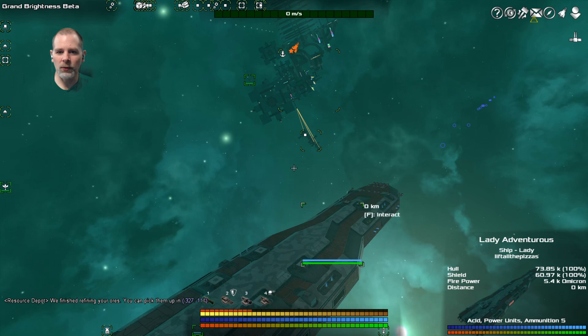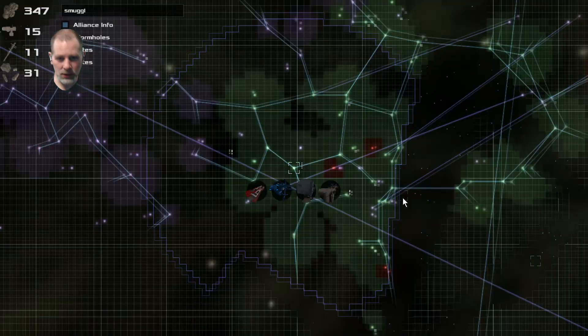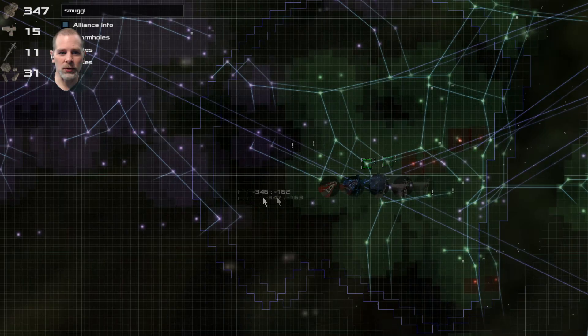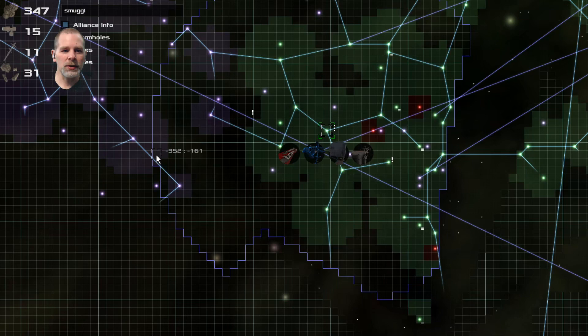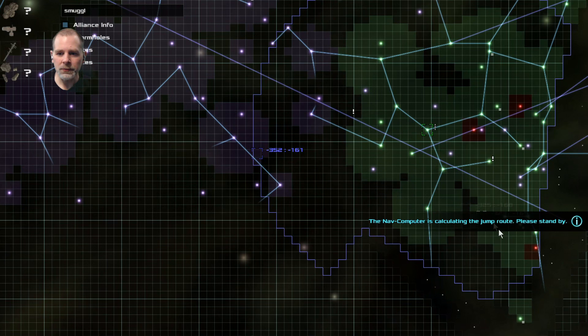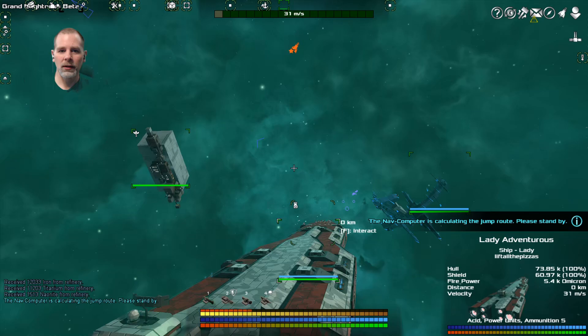We have 800 cargo space, so we have plenty of empty space. We're going to go over and I'm just looking to see if there's any shortcut like a wormhole, but nope, that wormhole goes way over the other way. There's no shortcut - it's right there, so it's just going to take a couple jumps.